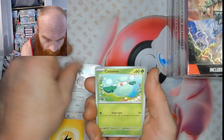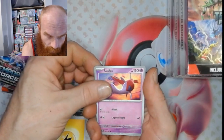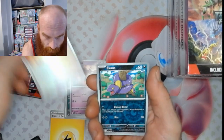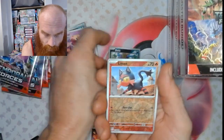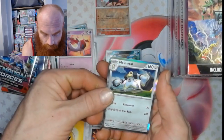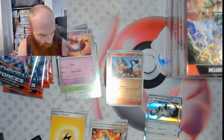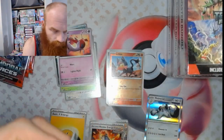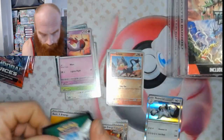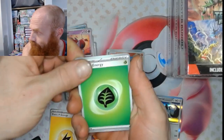Pack one: Chatot, Cottonee, Carvanha, Eevee, Explorer's Guidance, Latias, Ancient Booster Energy Capsule, Eevee reverse, Litten reverse, and Melmetal. That's number one — nothing in the first pack. Now we've got an energy.